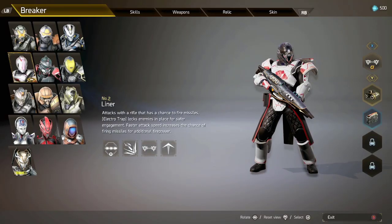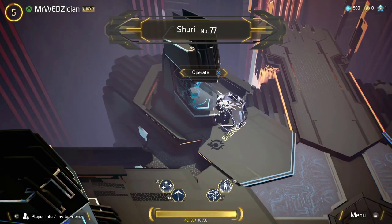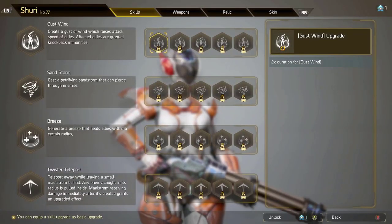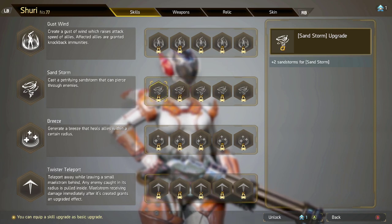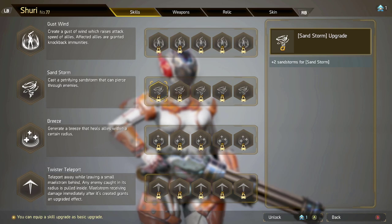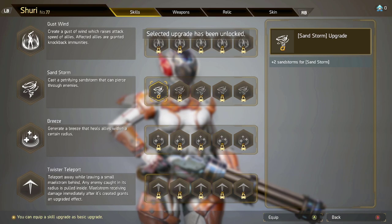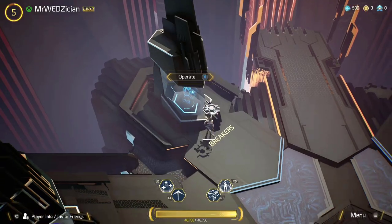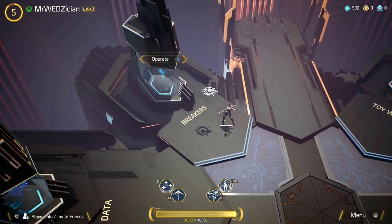Let's look at a character I don't have much for - Shuri, for example. I only have one Breaker Point for her, so I'm going to use it on one of the better skills. I'll go to Skills and select the sandstorm. There's one that gives you two sandstorms, and I like that. Once unlocked and equipped, whenever I go to a game or mission I'll have two sandstorms available.